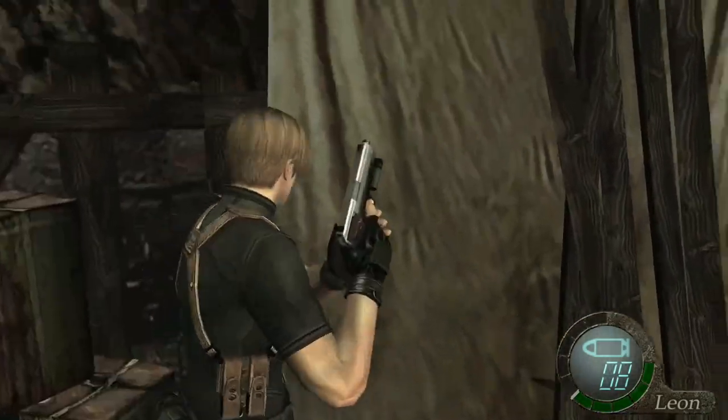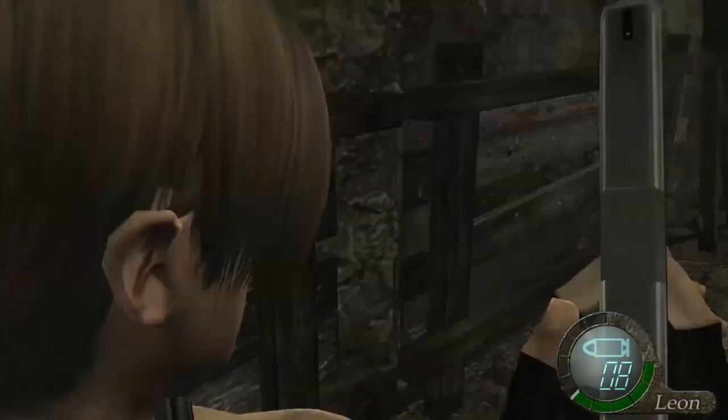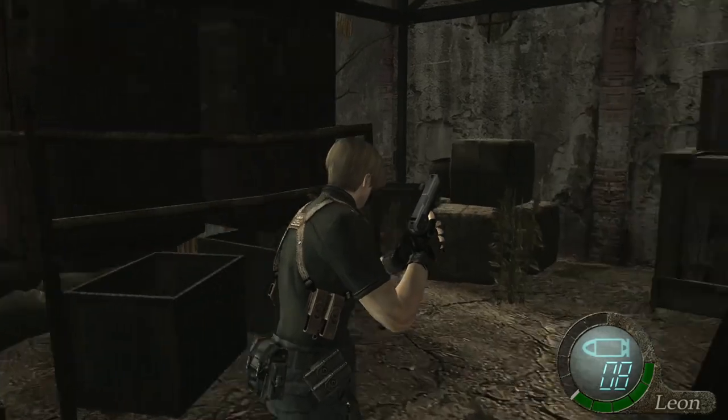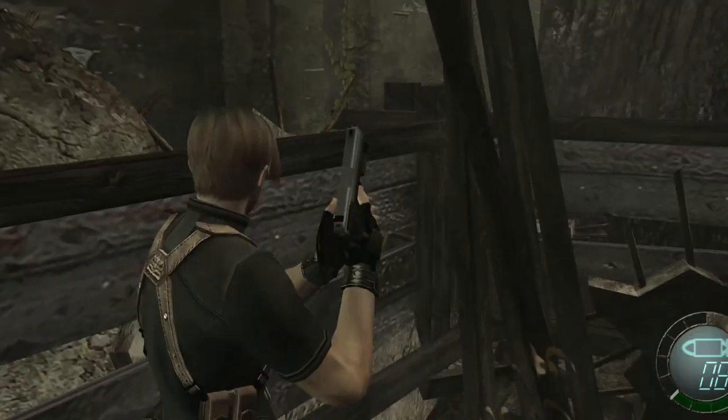Over here, loot this barrel — nothing inside. Try to loot this one as well — there was money inside actually. Come over here, loot this barrel near this door, and then come inside the door.